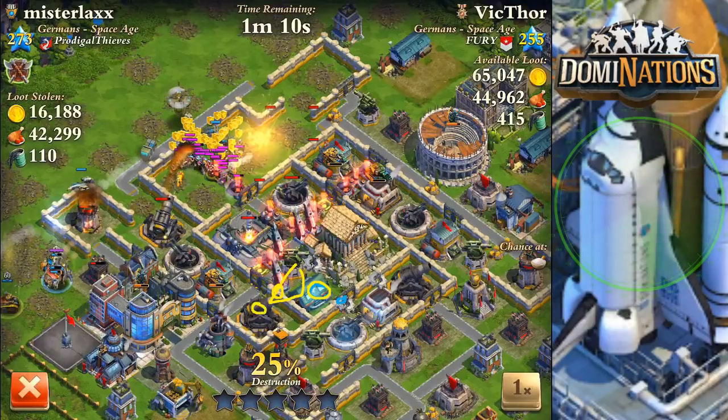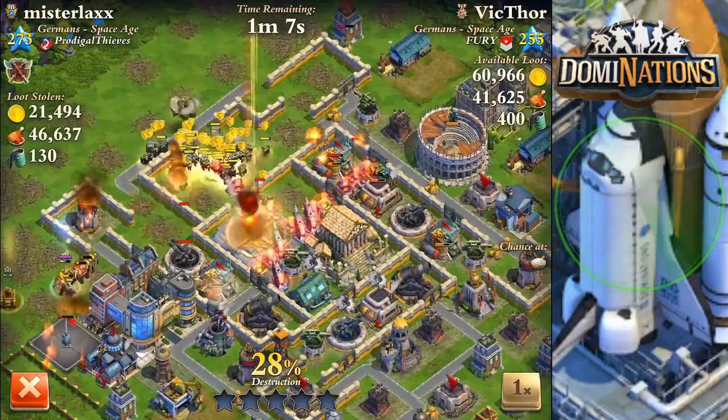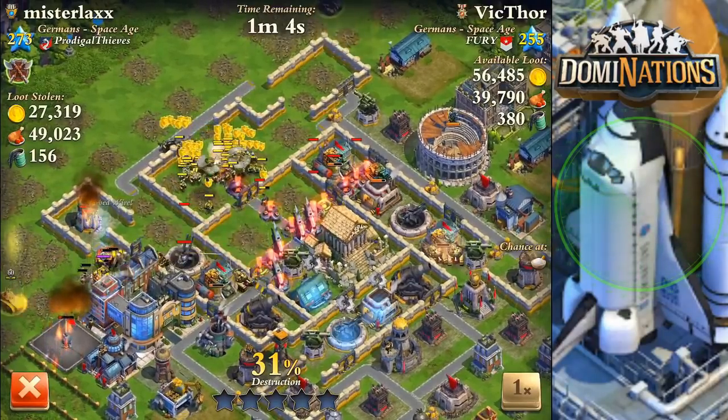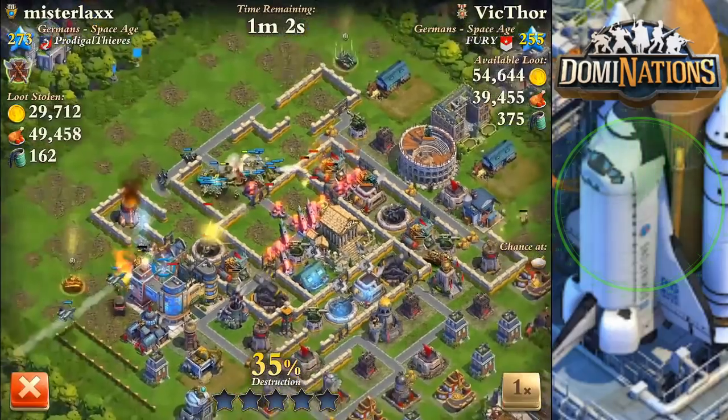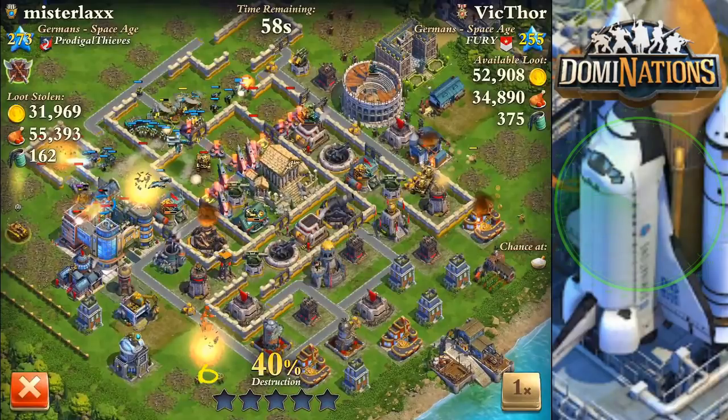I probably should have even sabotaged these three buildings because this mortar right here can fire at quite a range. It's a slight mistake but we'll keep going. The point is look how much easier it is to walk through the middle of this base. This attack I sent transports cleaning up on the edges because after scouting and using the space shuttle tactic effectively, I knew I'd need a lot of cleanup on the bottom side.